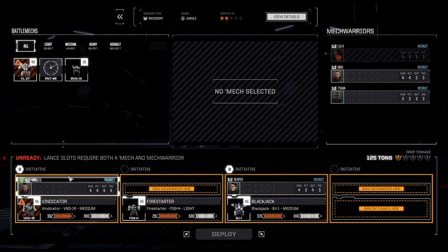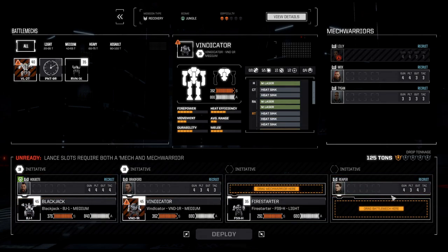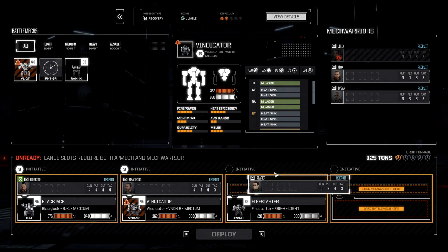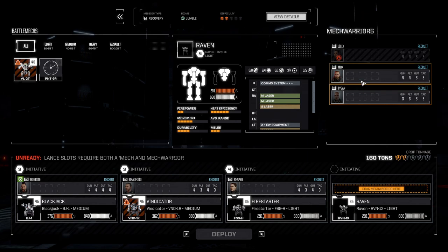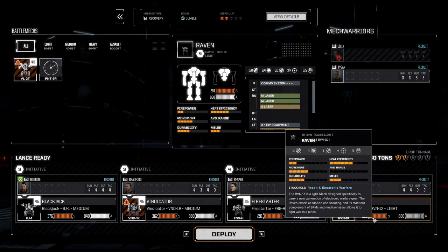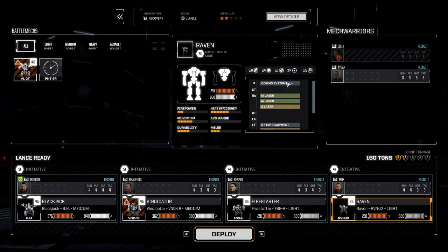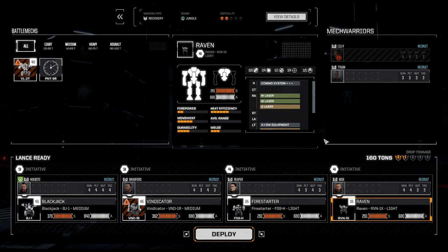Lily is still injured from the last time, so we're going to give her some time off and instead get Mox back. Since everybody has four gunnery now, Mox will ride the Raven. The Raven also got the comm system plus-plus-plus, which means plus four resolve all around, so we're going to get those sweet extra shots in.